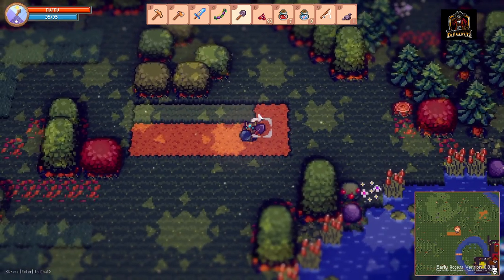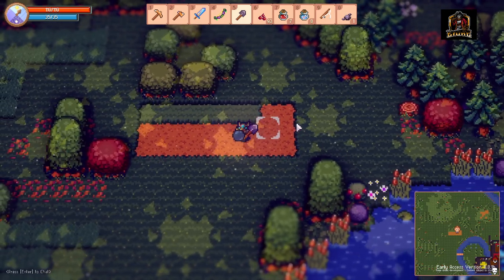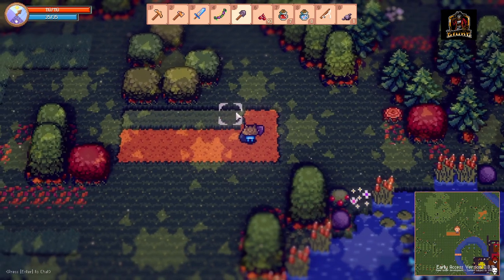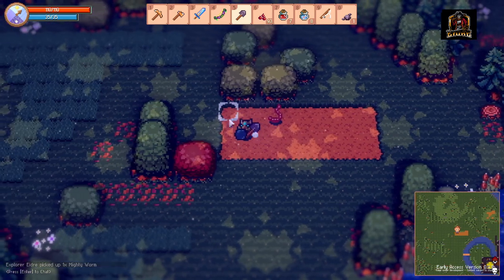In order to craft a shovel you're going to have to have an anvil within your base, and it's going to require five wood and five copper bars, which are fairly easy to get early on in the game. Once you've crafted your shovel, you come out to the grasslands and just start digging up patches of grass.